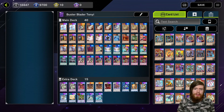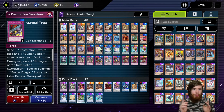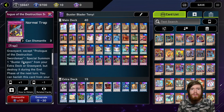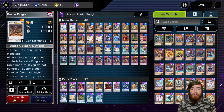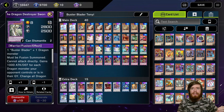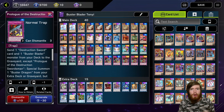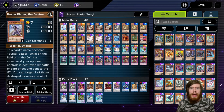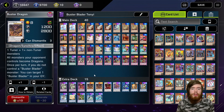The core of the Buster Blader engine is this trap card — Prologue of Destruction. Everything revolves around this card. It special summons Buster Dragon from your extra deck, and Buster Dragon is what makes all of your opponent's monsters dragons. When they're all dragons, Dragon Destroyer Swordsman negates their effects and switches them all to defense. So that's the core play. Prologue will send a Buster Blader and one of your Destruction Sword cards from your deck to the graveyard to summon out Buster Dragon.